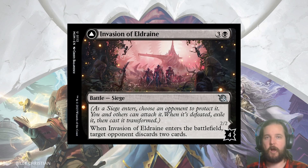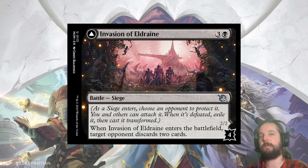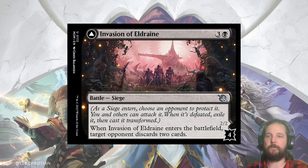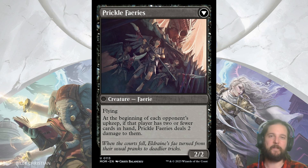Invasion of Eldraine is a Mind Rot for 1 additional mana — for 4 you can make your opponent discard 2 cards. It passes the test of only costing 1 more mana, as long as making your opponent discard is something you want to do. It's also a card to keep in memory, since most people will keep an additional land in hand to play around Nezumi Informant, the 1/1 common for 2 that makes your opponent discard a card — but not necessarily 2. Then if you flip it, you get Prickle Faeries: a 2/2 flyer that hits them for 2 at the beginning of their upkeep if they have 2 or fewer cards in hand, which after discarding 2 they probably will.